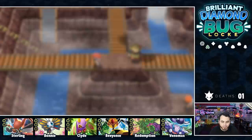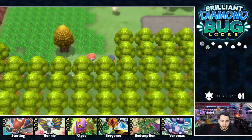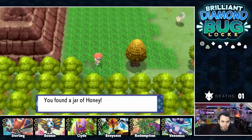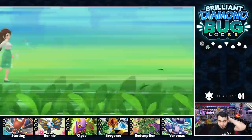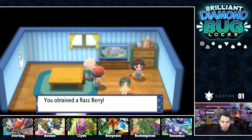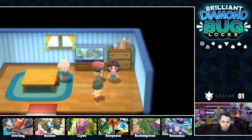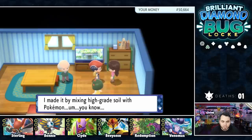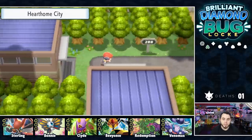Handful of trainers to take on on Route 208, but we've been flying through these — they haven't been too much of a challenge. An Odd Keystone — there you go, the way to get Spiritomb. And another Honey Tree — let's slather that with some honey. A jar of honey is very conveniently located. I think the Berry Master's here, which may be the key to some of my berry problems. He gives me a Razz Berry — I need oak berries and stuff, I need more. He shows me the town map for berry locations, and I can buy some Chesto Berries. And here we are in Hearthome City.